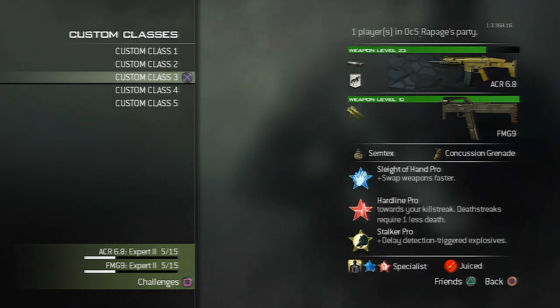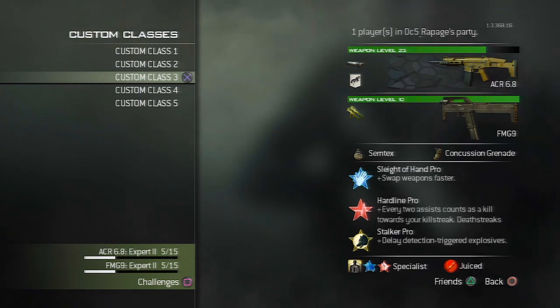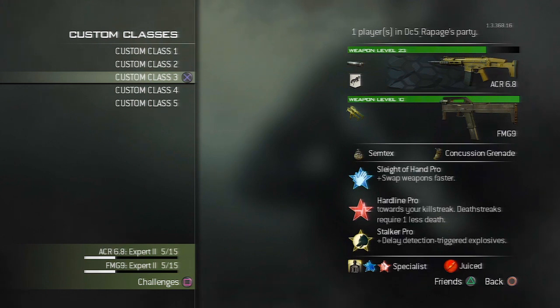This is my go-to class to do well and get MOABs. So it's sleight of hand and hardline, just so I reach my specialist quicker. As soon as you reach your specialist heaps quick you just become that beast a lot faster and you've got all your perks. I've got Marksman, Scavenger, and Quickdraw on this one.